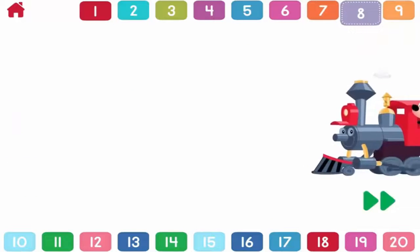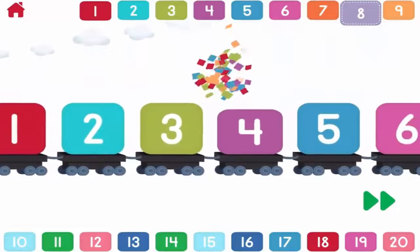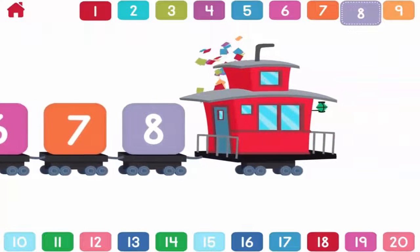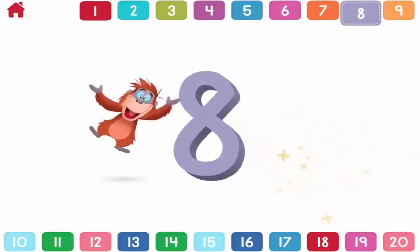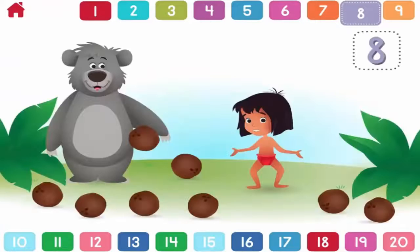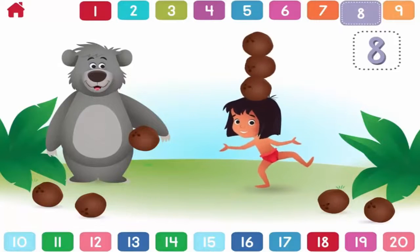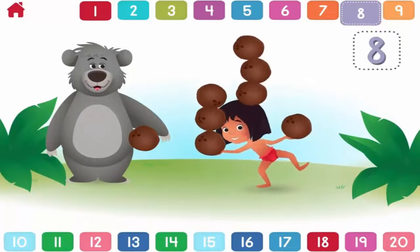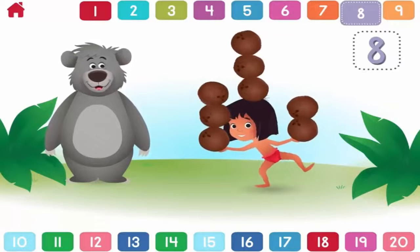Let's count to eight. One, two, three, four, five, six, seven, eight. Eight. Can you help Mowgli balance eight coconuts? One, two, three, four, five, six, seven. Eight. You counted eight. Eight. That's great.